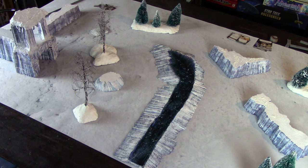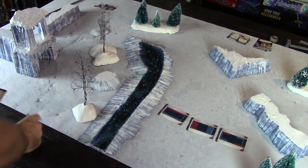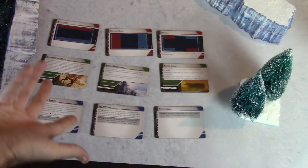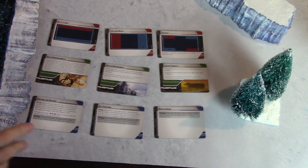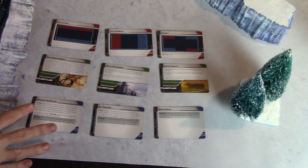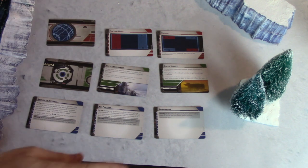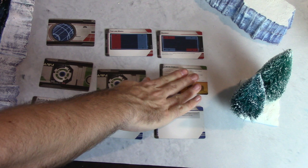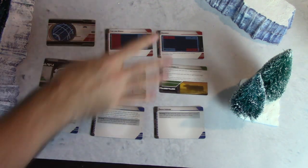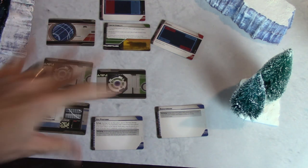Basically you're going to shuffle all these and deal out three before the game starts. You're going to set one aside. Whoever has the most points will elect to be the blue or red player. Usually the blue player has a slight advantage, so if you have the better initiative bid you'll want to be blue. Players start eliminating cards from the left — blue player may eliminate one, then red, and so on until one is locked in. The red player gets last choice, and you go with the card farthest to the left.